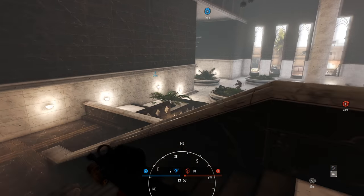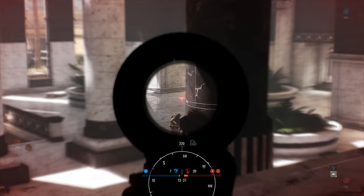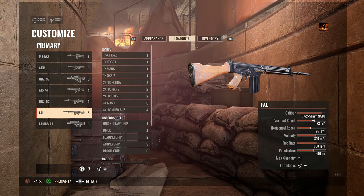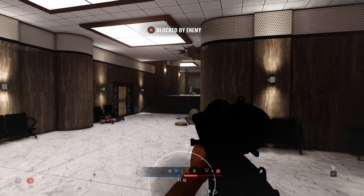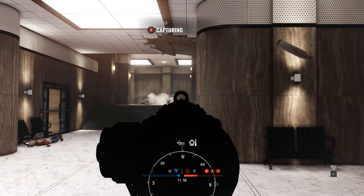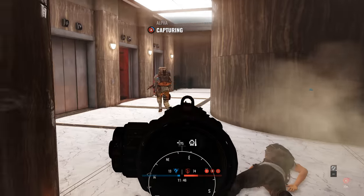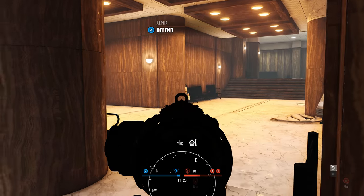Next on the list is what many people, including myself, would consider to be the best gun in the game, and that is the FAL. It's a full auto rifle that takes one to two shots to the chest to get a kill. It's controllable all around and offers some great customization options, so you can build this to your liking. If you want a great gun to use, go ahead and give this one a shot, and I'm sure you won't be disappointed.